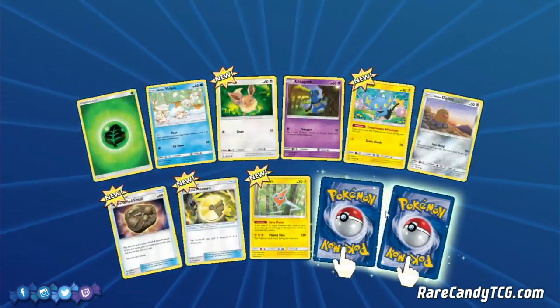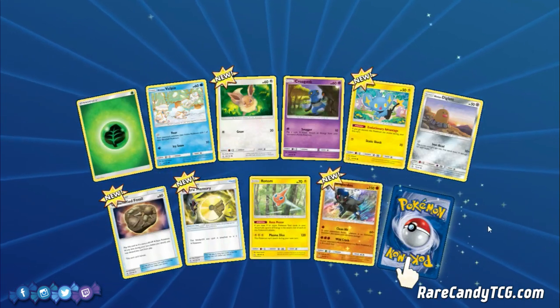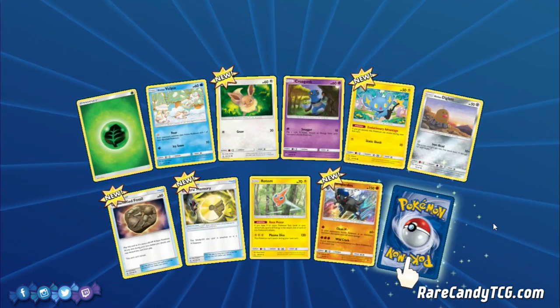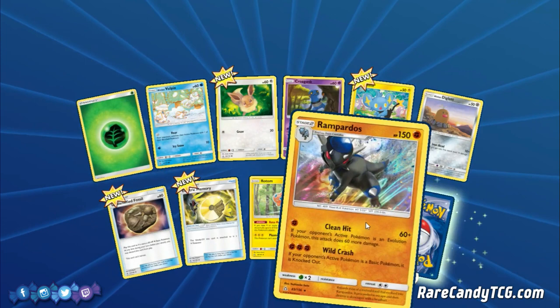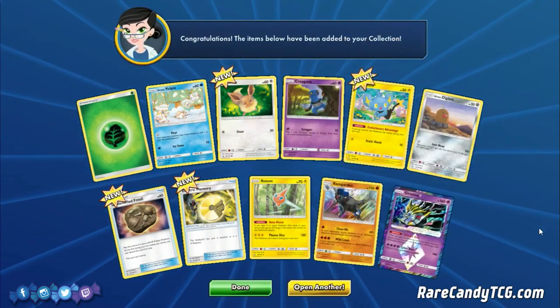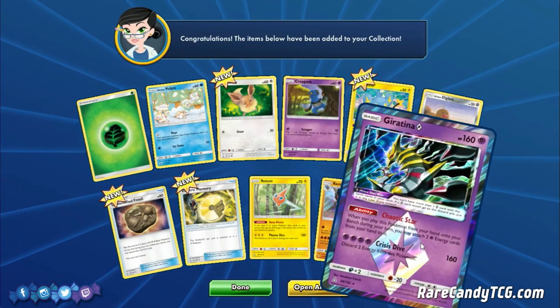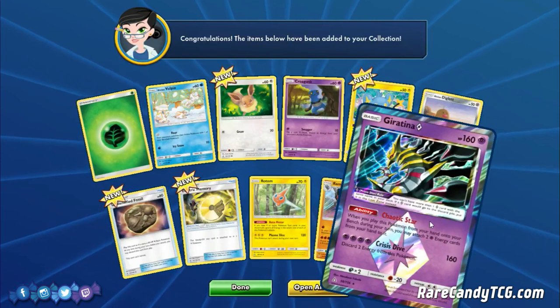We've got Shinx — that's definitely good. We got one of the other Rotoms and another Rampardos. I have a feeling the next card is going to be a Prism Star since that was our holo spot. And we have a Giratina Prism Star — very nice! We might be able to make use of Giratina, maybe do a fun deck with it. It's another Prism Star I don't think is too great right now, but you never know — in the future it could be decent.